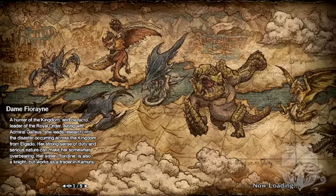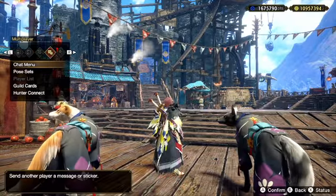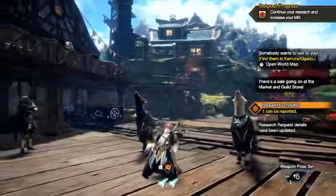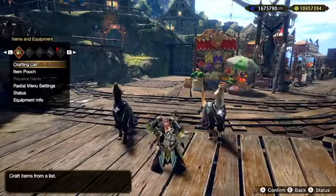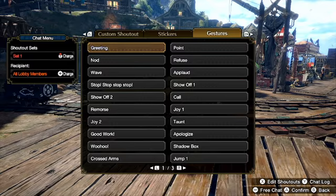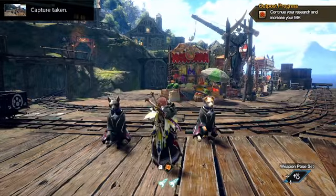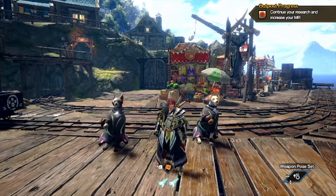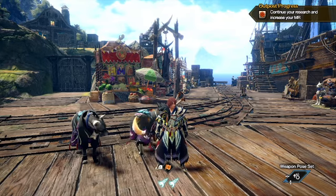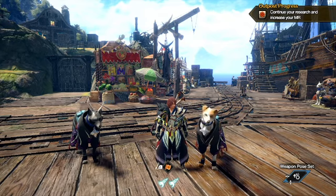Let's load back into Elgato here and take a look. Chat menu, gestures. That's pretty cool — I like that one, you guys. It's really cute with the dogs. Very nice. Well, that is a wrap. That is what the new event quest, Grand Gesture, unlocks. Thanks for tuning in, I hope you enjoyed the video. Until next time, Autobot Dawson, rolling out.